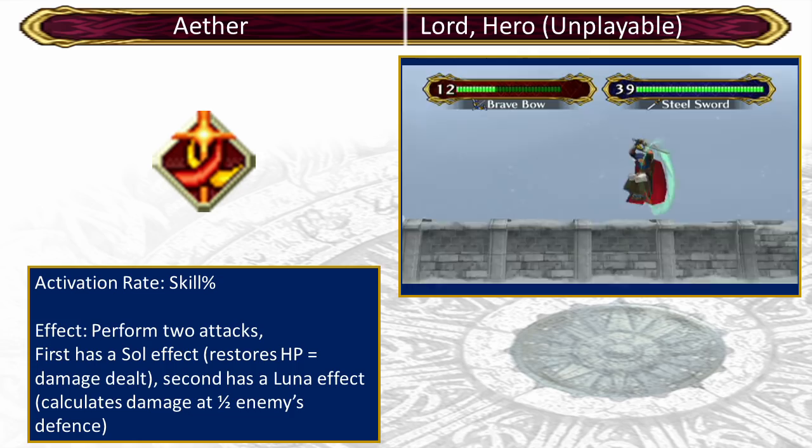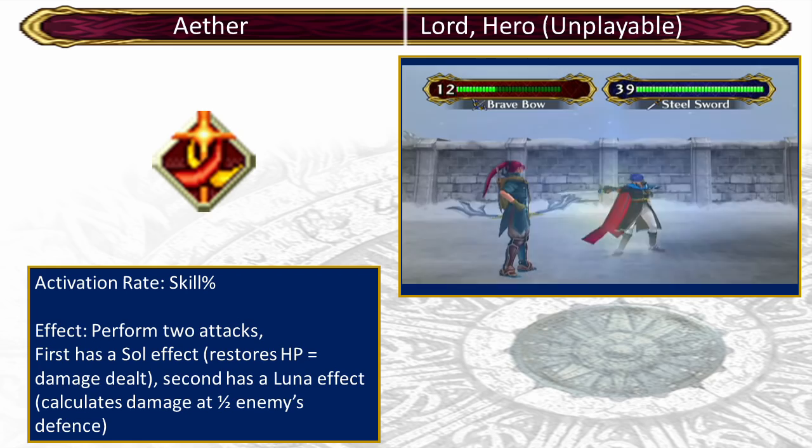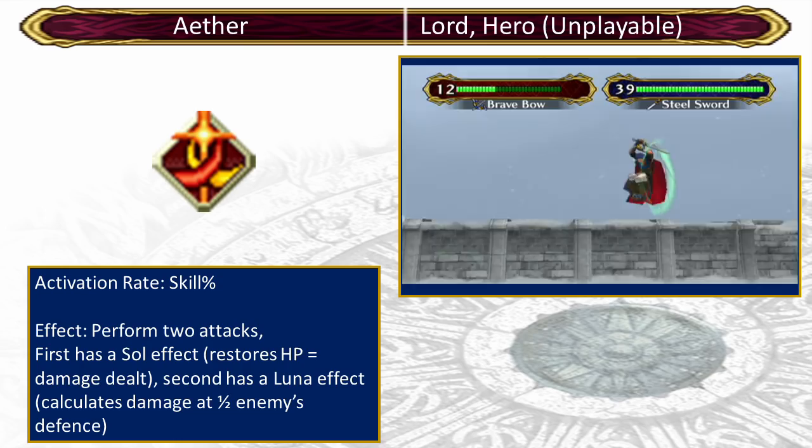At maximum, Ike has a 27% chance of activating Aether per attack, which is really not bad. Not only does this skill make Ike better in combat all round, it's also how the game expects you to beat both the Black Knight and the final boss, though there are other skill combinations that work.